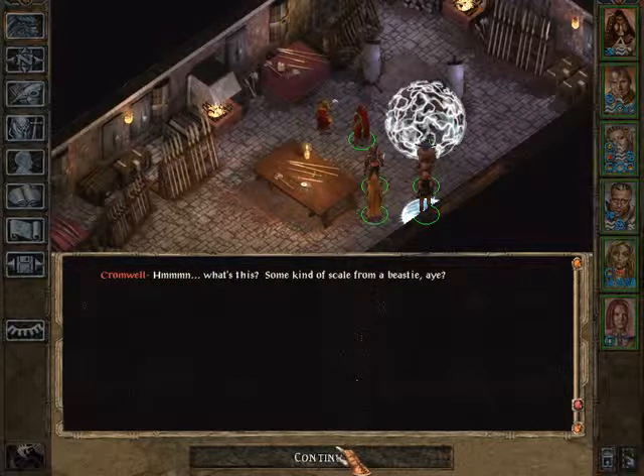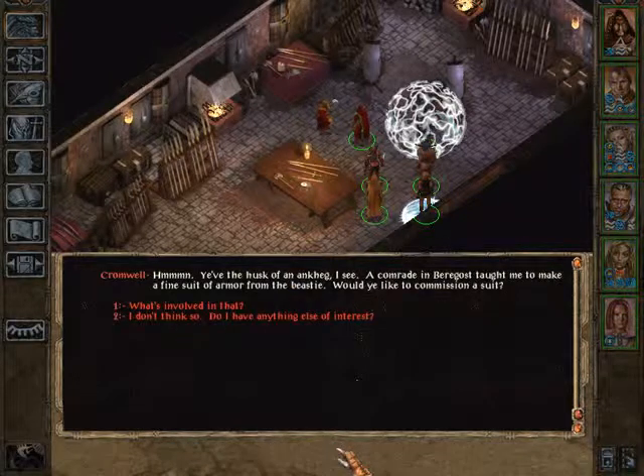Cromwell inspects the inventory: 'What's this? Some kind of scale from a beastie eye? You have the husk of an Ankeg, I see. A comrade in Baragas taught me to make a fine suit of armor from the beastie. Would you like to commission a suit?' No, Ankeg's plate armor isn't good at that point anymore. I don't think so. Do I have anything else of interest?